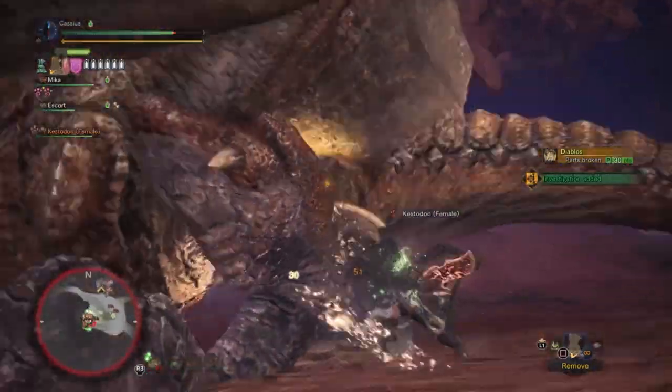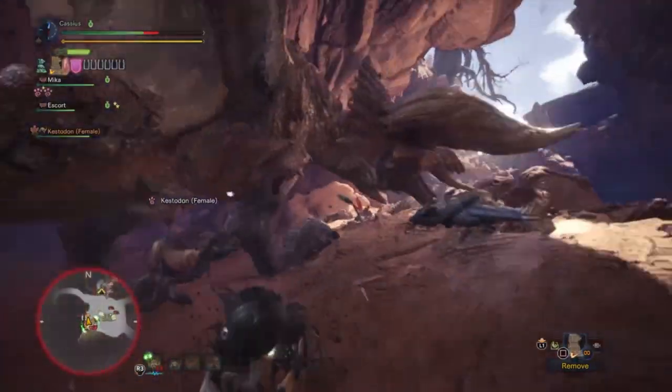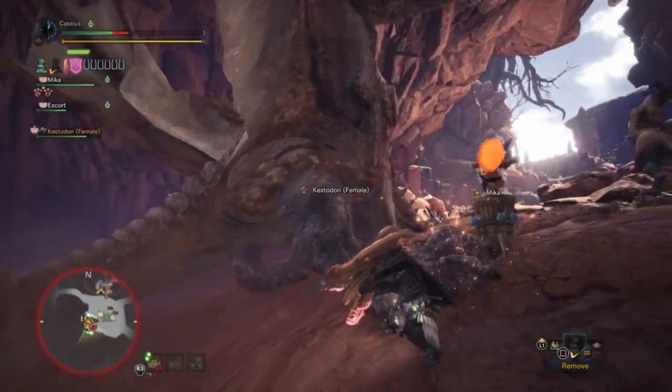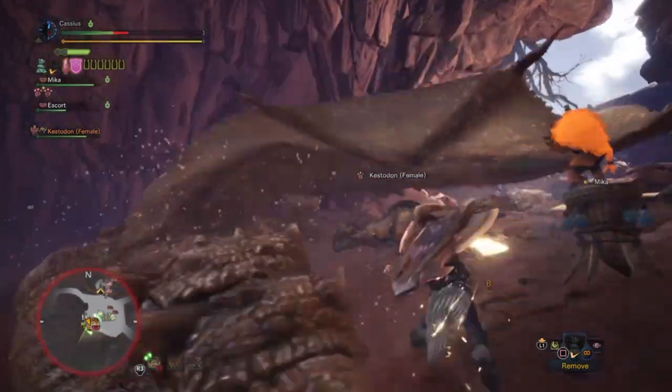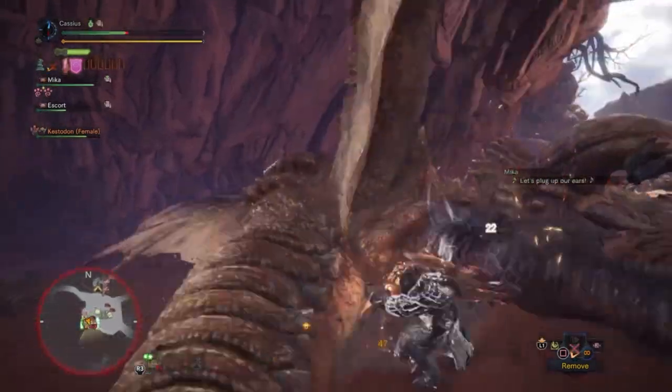Like fighting a Teostra, for instance — it takes me about 15 minutes to fight any of the elder dragons. But with this build, I cut that time down to 7 minutes. Honestly my best time with Teostra, and I do attribute that to the build just pumping out insane amounts of damage. So let's hop right into it.